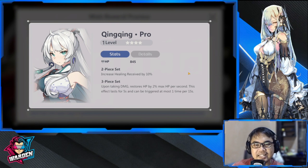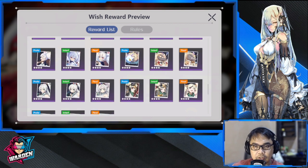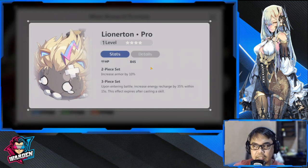Moving on to King King — King King increases healing received. This one is for frontline: it's healing received, meaning heroes who receive the healing, not the healer. AD characters either hoplite or assassin will benefit from this because they are squishier than your guardian.